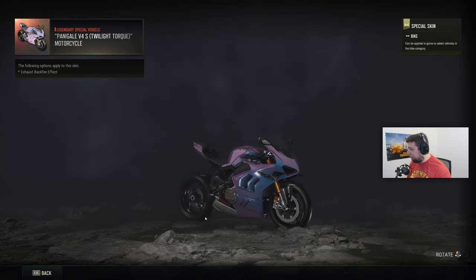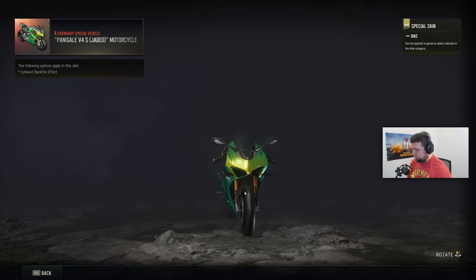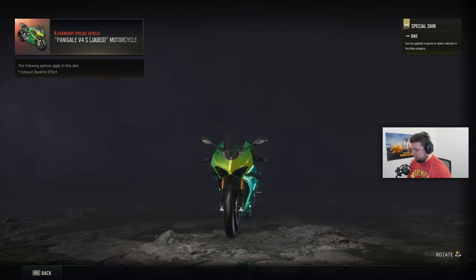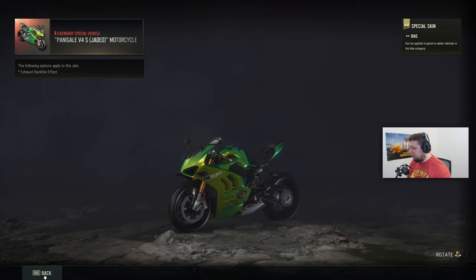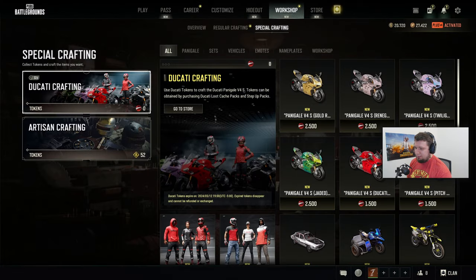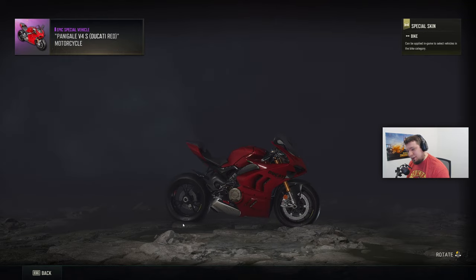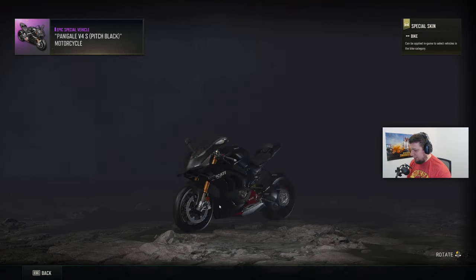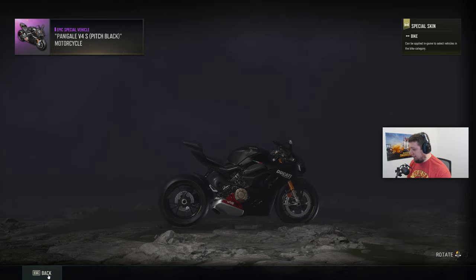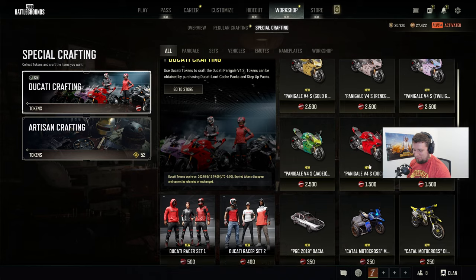We've got some pearlescent — that looks pretty dope. Same with this one, very cool. Reminds me of APB Reloaded where you can customize your vehicle colors. You can never go wrong with red and black, of course. It's a nice matte finish too. Pretty much all those colors except for this one right here — I'm a big fan of them.